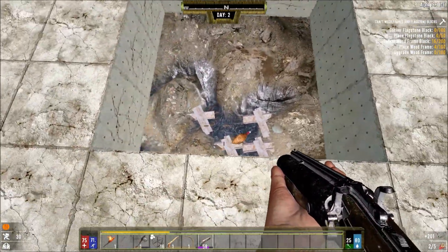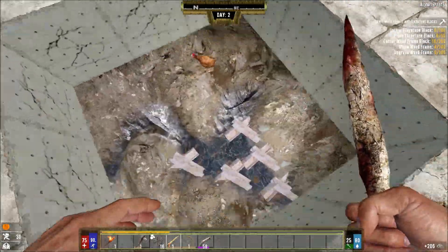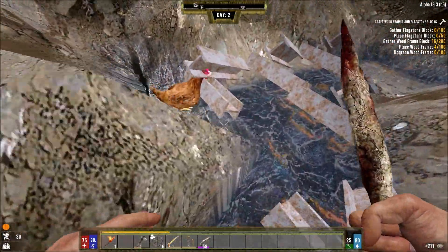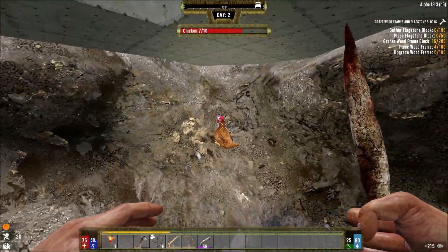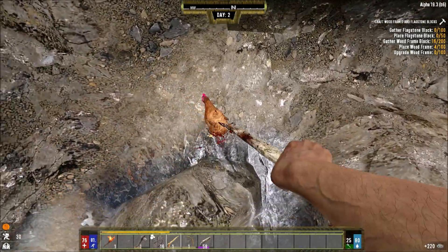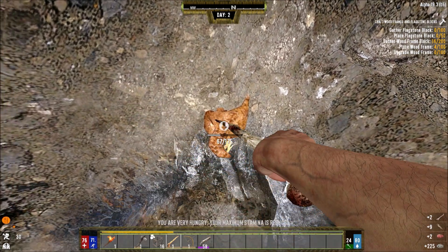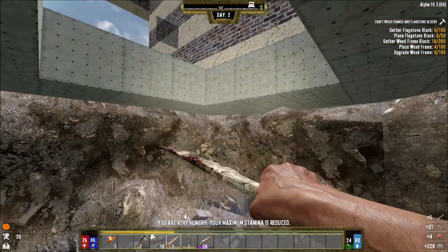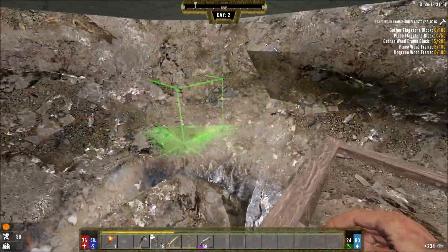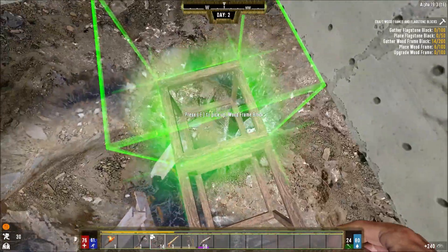There's a chicken - gonna give me some meat and feathers. I don't really want to mine over here, I want to fill this hole up as soon as possible. I just want to make sure I don't waste stamina right now, especially if I were to get attacked by a zombie while stuck in a hole with nowhere out. Oh, I am hungry - I didn't pay attention and didn't even realize I was hungry.